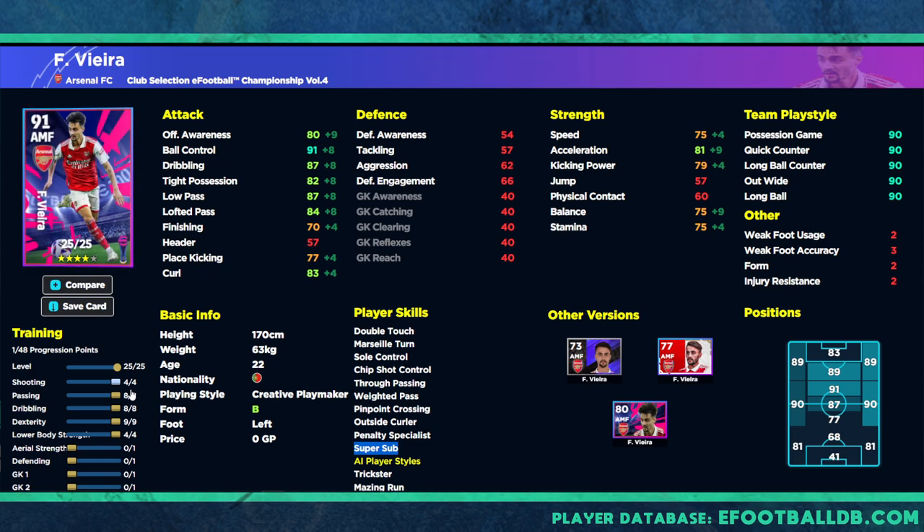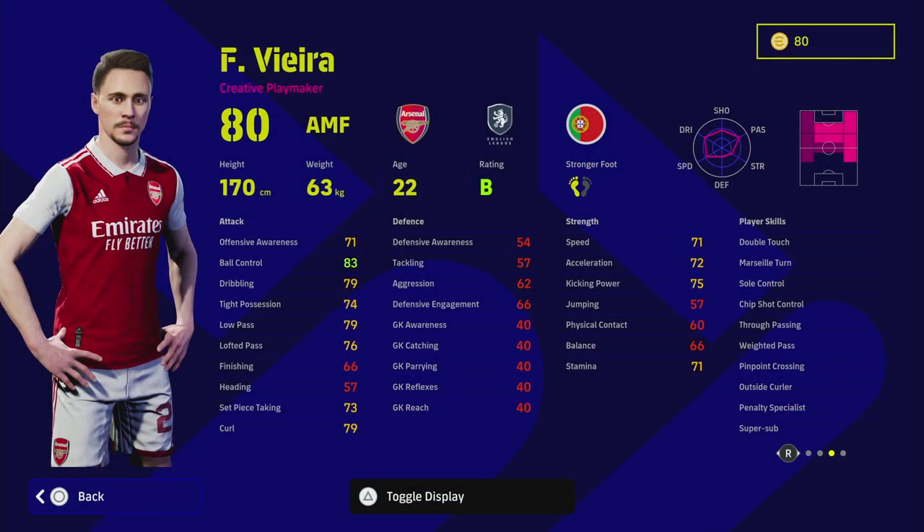Shooting won't get boosted too much, which has been a big issue with a lot of these creative playmakers and AMFs they've been releasing lately — it started back with Simmons, the free MVP card for PSV. A lot of these AMFs don't have good finishing stats but have beastly stats in everything else. Keep that in mind if you take a lot of shots. If you don't mind ignoring shooting, pop a couple more into dribbling, or put one or two more into shooting and you've got a fairly decent AMF.